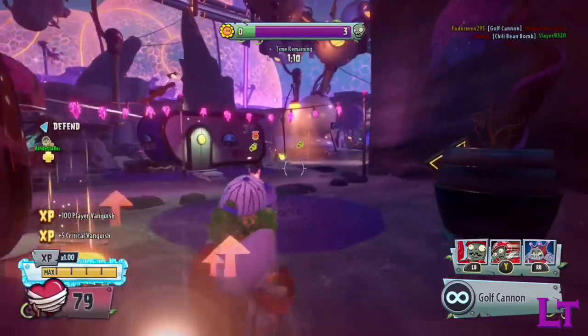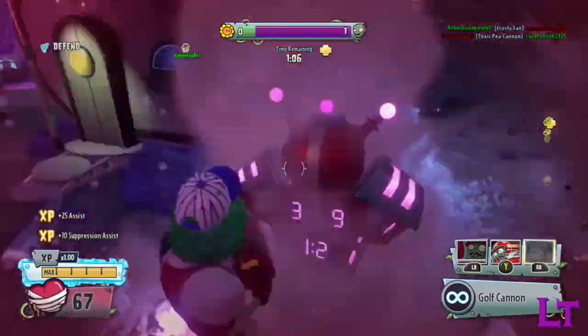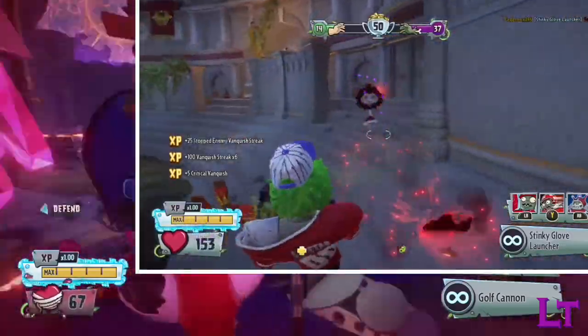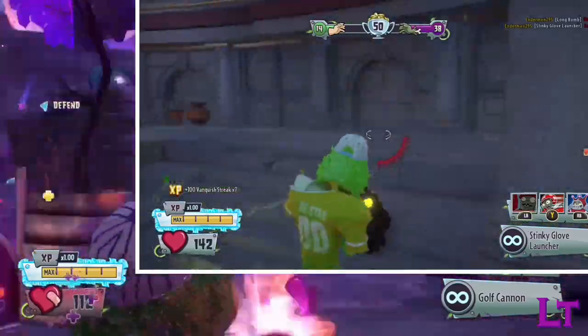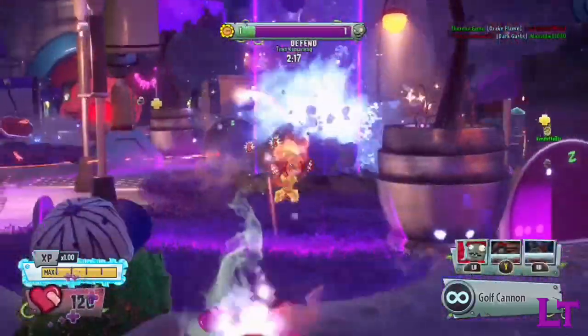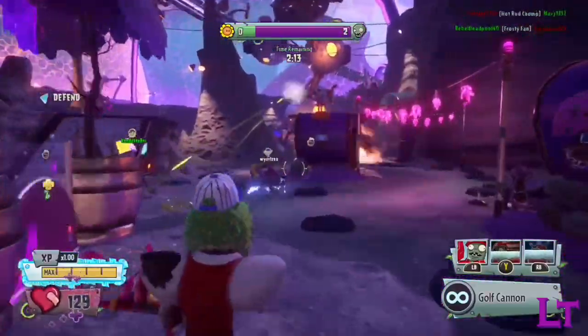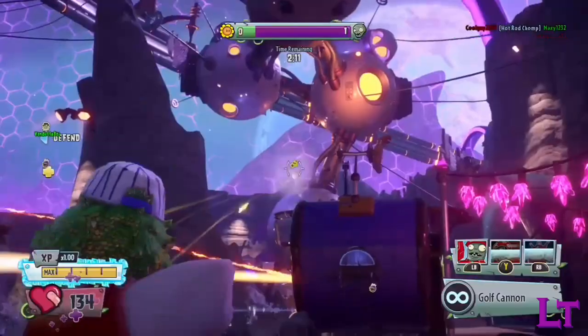Another perk Long Bomb has is its capability of instant detonation upon contact with any surface, which can be triggered at point-blank range as well, provided you are next to a wall or low ceiling where the explosion can be triggered. It also means that there is no delay to the explosion when it hits the ground, granting enemies no time to escape if they do not see it incoming.